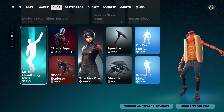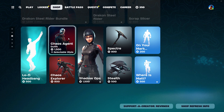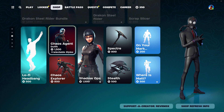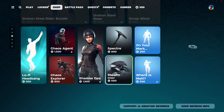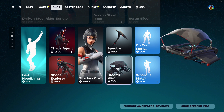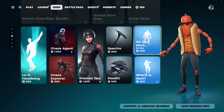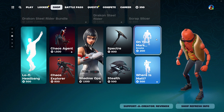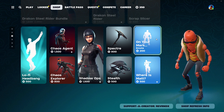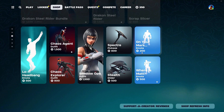Lo-fi headbanger is the new emote from yesterday. We have Chaos Agent, Chaos Explorer, Shadow Ops, and the Stealth Glider. If you just want a plain black glider, this one's a must-have to get. There's also the On Your Mark emote — he's ready to run but he never takes off.